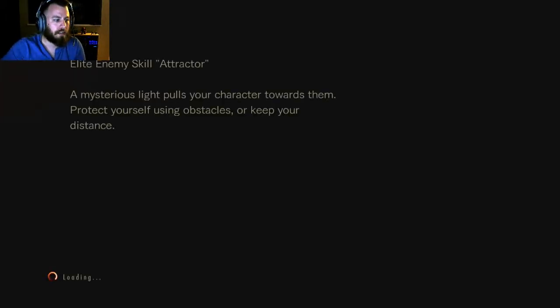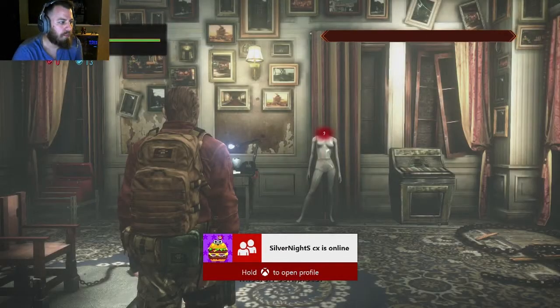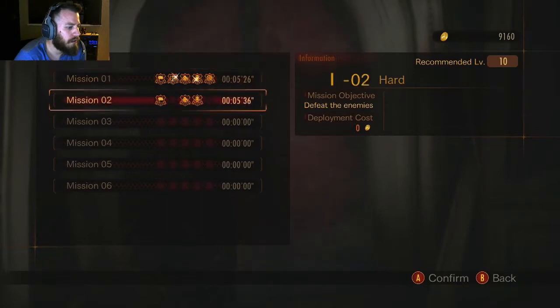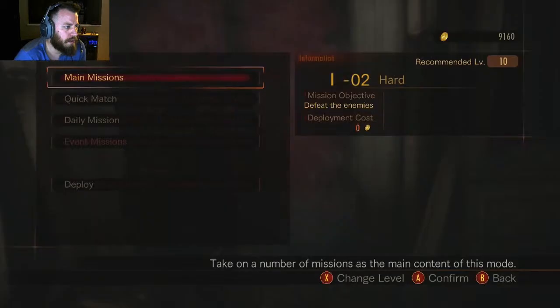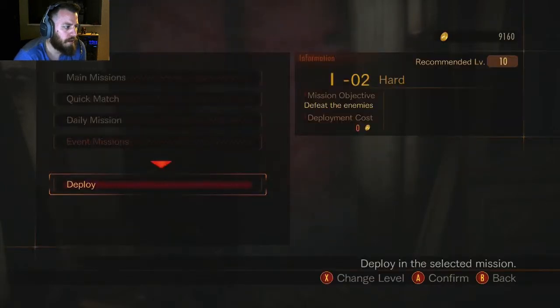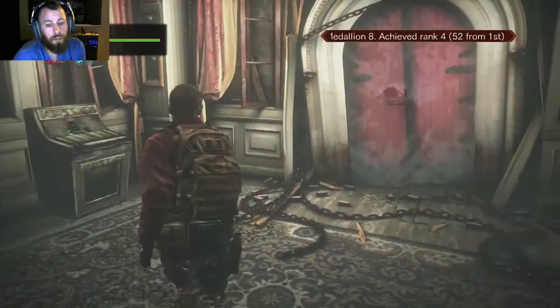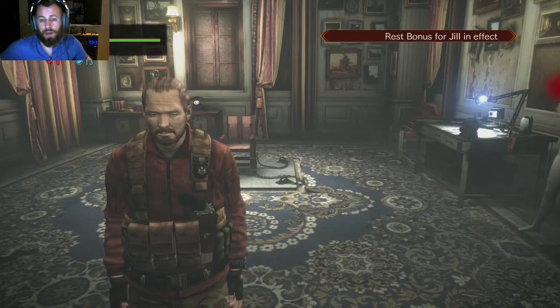I don't know which medallions I missed. I missed two and ran through that. I'm wondering which two — I think I missed 'take no damage.' Somehow we missed two on that. Anyways, that's Raid Mode in a nutshell. My cam would freak out at the end there. Stay tuned for more of Resident Evil Revelations 2 as we continue this Let's Play series.